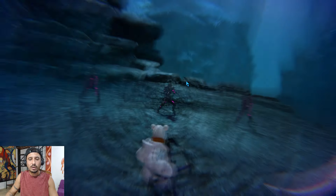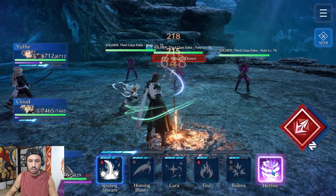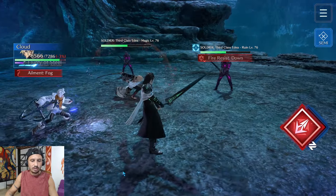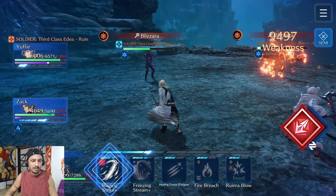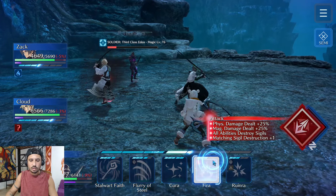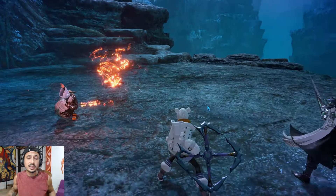Running into this fight and starting off by imperiling the main guy. Cloud is going to Fire Breach, Yuffie is going to Flurry of Steel, Zack is going to Igniting Stream, and we are going to draw the immediate Hellfire right here — that's going to take out the first guy for sure. Now we just have two guys left. I'll switch over to Cloud, fire breach, imperil it to high, and start doing as much damage as we can. And one, two, three down. He's going to get off a Blizzara but after this we're just going to deal as much damage as we can.